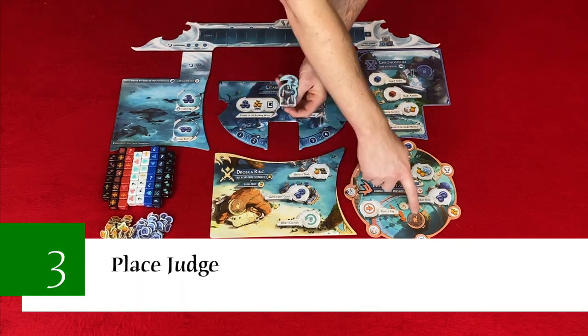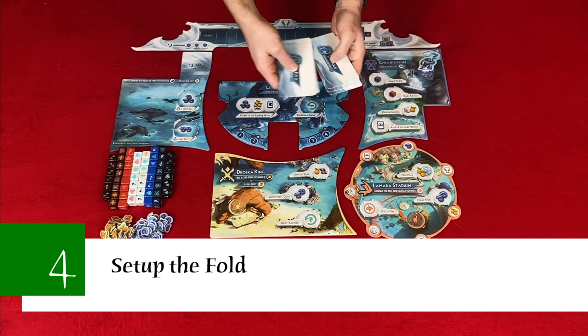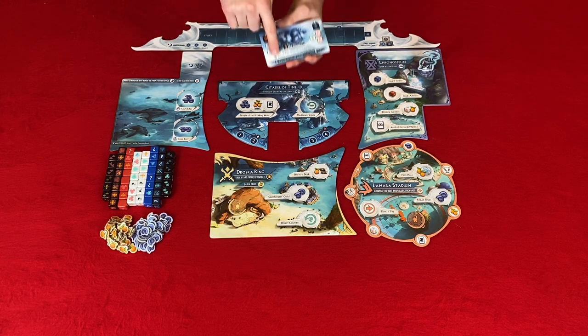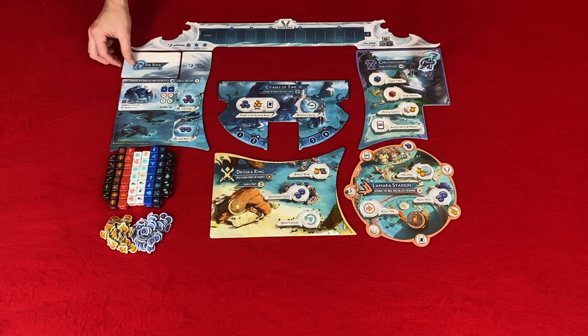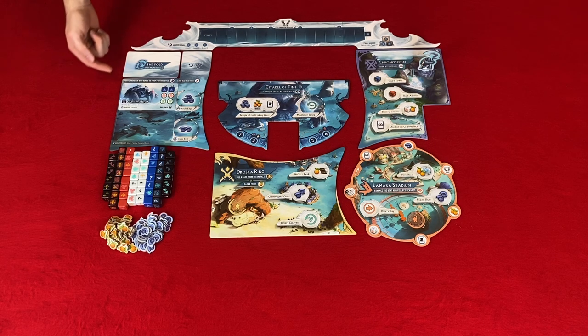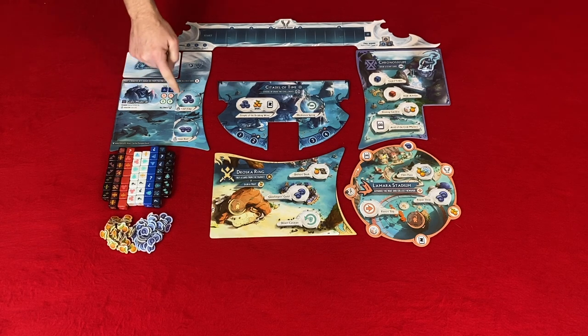Step three: place the judge by choosing an island between Drosca Ring, La Merah Stadium, and the Chroniseum. Step four: set up the fold. Separate monster cards into easy and hard. For your first game, remove the advanced monsters with the flame symbol. Shuffle the three hard monsters and place them on the fold, then place the three easy monsters shuffled on top. Reveal the topmost monster. On each monster card you have the fighting style weakness, name, reward if you have a hit token, invasion effect if you don't, and on the right side the types of hits to kill the monster. Results with the champion symbol give a champion point, called armored spots requiring higher-level dice. The kill bonus goes to the player placing the final hit token. Place the monster invasion die on the fold.